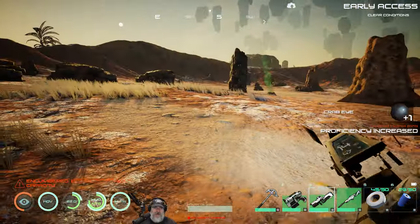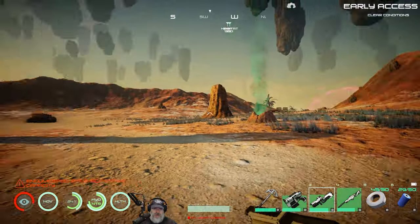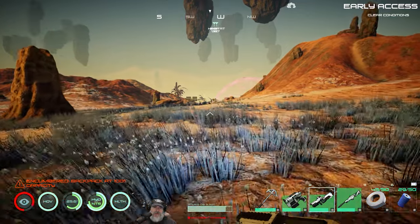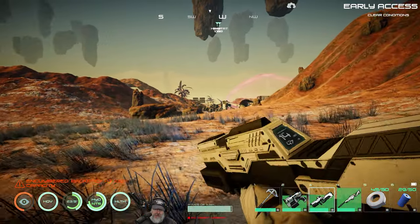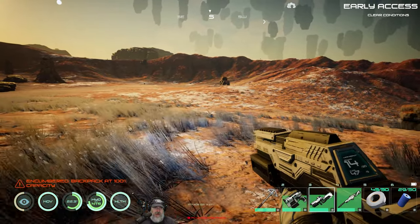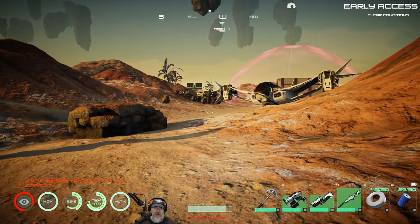Knowing how abundant diamonds are on Lutari, I think in my next playthrough — assuming the diamonds are still up there — I'll probably make a spaceship as soon as possible to get up there and get diamonds so we can actually use this ammo instead of just normal ammo. Let's put this away and go check out our vehicles.